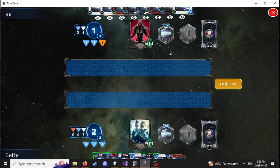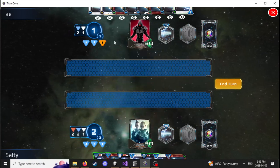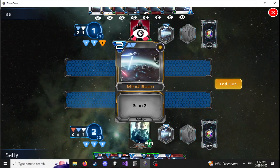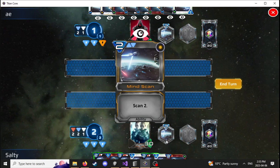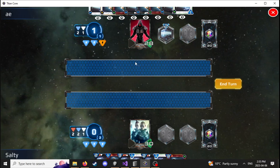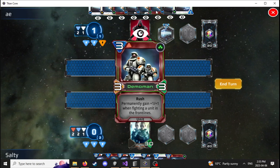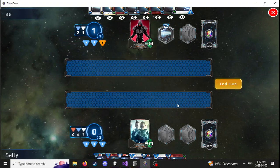Let's say your opponent's hand is fully revealed, but you play cards with the Scan ability. What happens instead is, rather than revealing two cards, they take two psychic damage instead. See you in the next video.